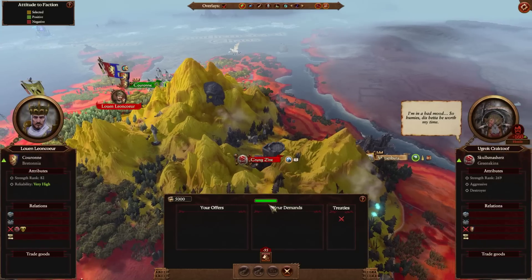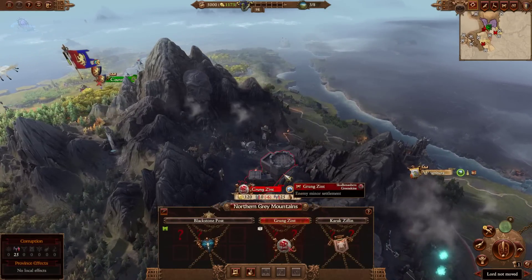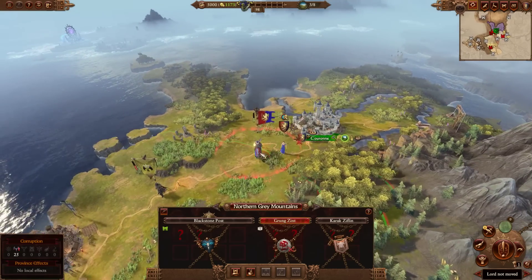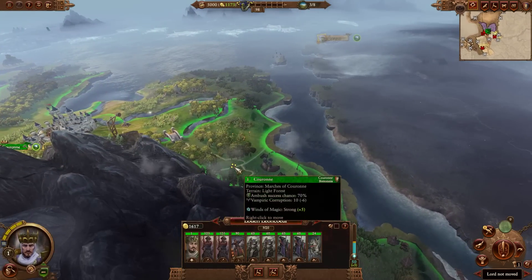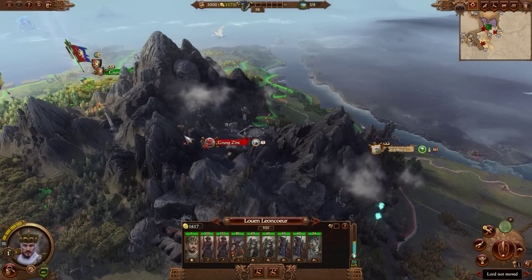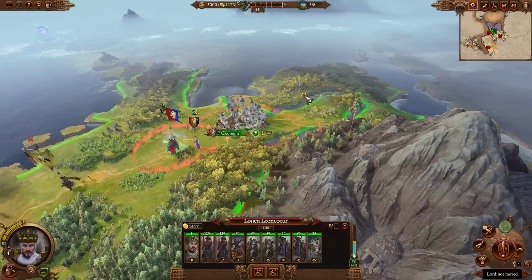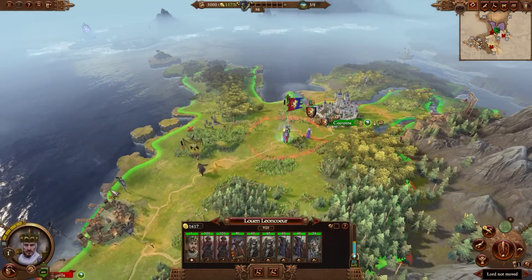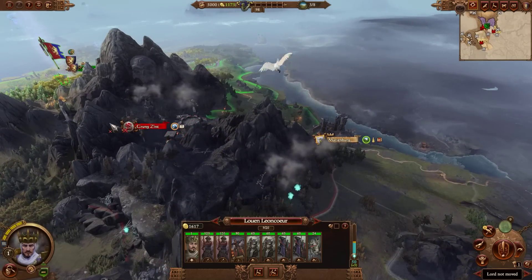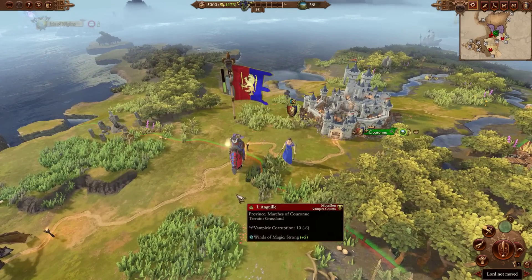These guys on turn one have no army, but they're going to have an army by turn four, and they've also got a garrison there. If on turn one, instead of going over to the Vampire Counts, you stand and recruit and then strike here on turn two, these guys will only have a Lord and no army — you can very easily beat it and get rid of that event. So you're tricked by the game into taking on the Vampire Counts, when it is far more important to take this out. The game is tricking you right from the get-go into making a really terrible strategic decision.